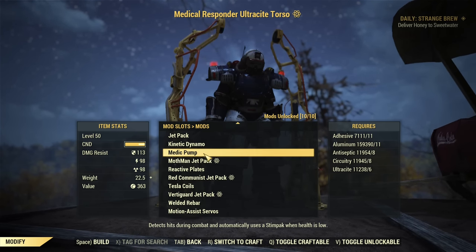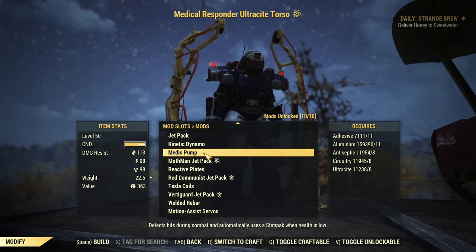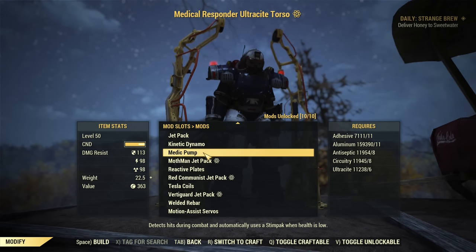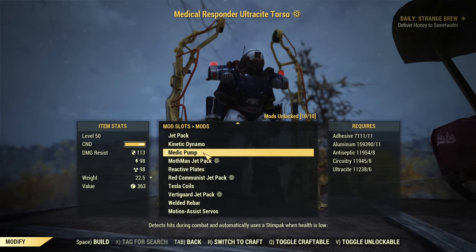Then you have Medic Pump. This is a very interesting modification — it basically spams Stimpaks for you as soon as your health drops below 50%. This is very useful for super tanky full-health builds; it makes you almost unkillable. There can be server lag that stops the pump from applying enough Stimpaks, but usually it will just spam Stimpaks as long as you have them in your inventory. There is no cooldown.